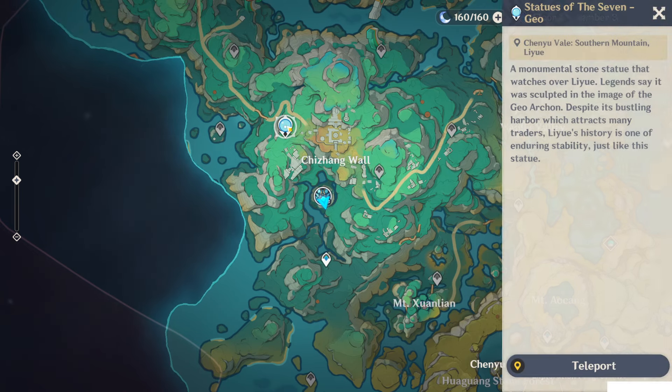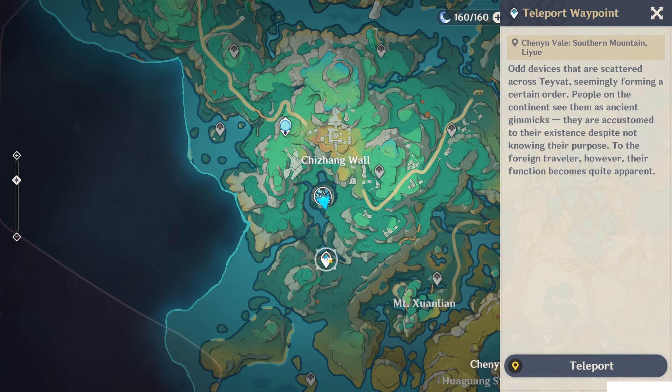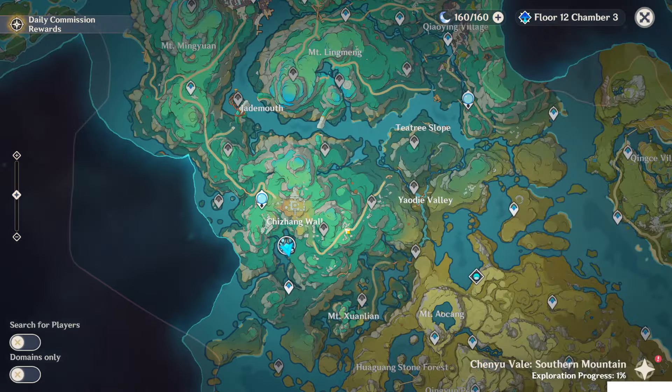Don't make the mistake of going to this teleport waypoint or the State of the Seven and then walking to the boss, because that will take you more time. Just come to this one and then use the stars to fly.